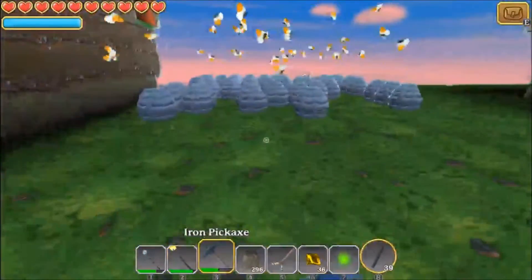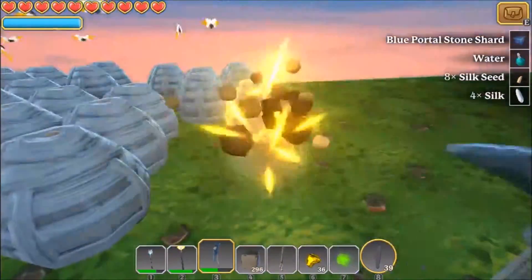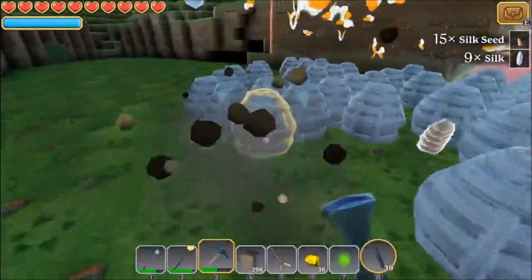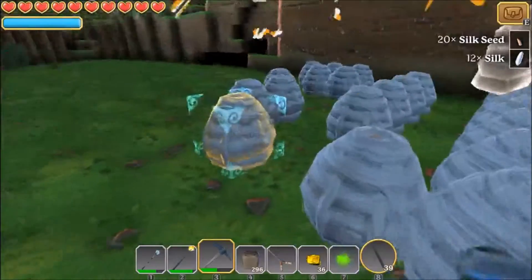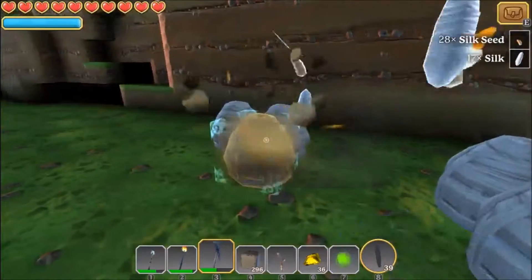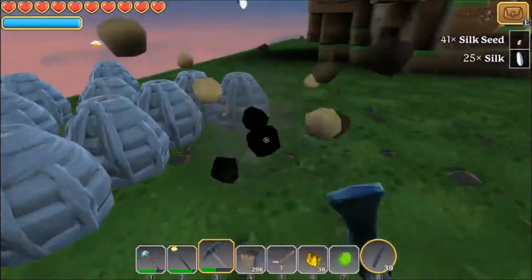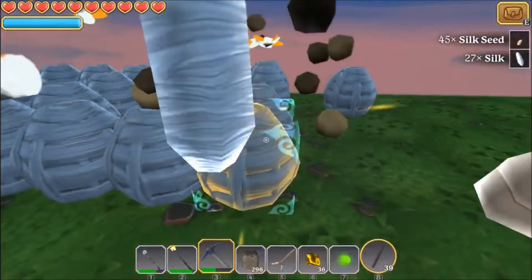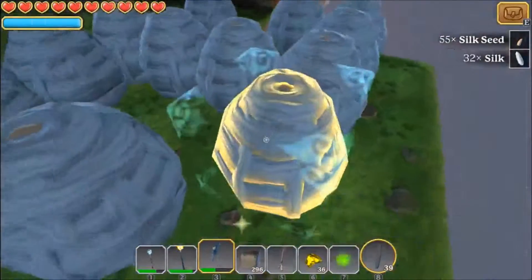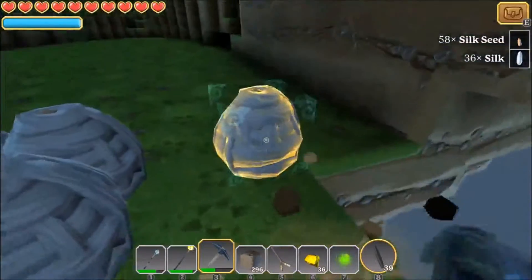I'm probably going to plant some more silk, and I'm not going to plant it right next to the edge because I'll probably drop some while mining. Gold - I'm pretty sure I need a lot of it. My armor is going to be a lot of silk and eventually the next tier, and my weapons are going to need a lot of silk too.